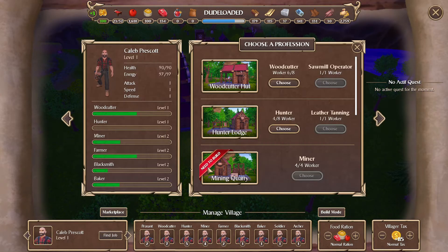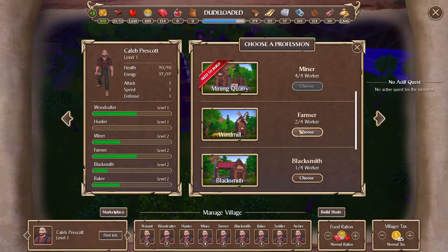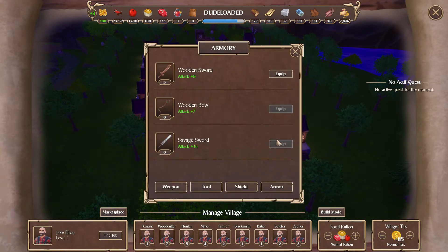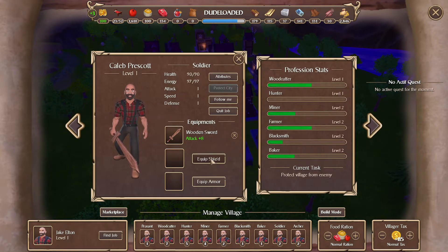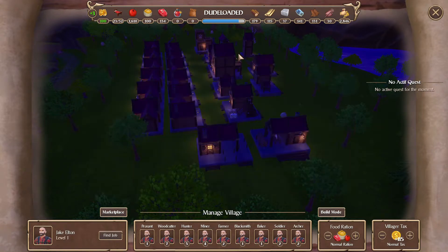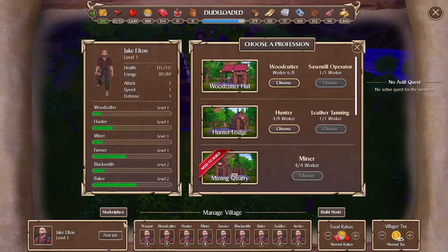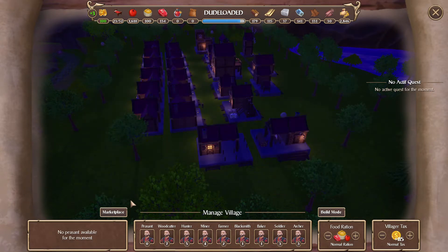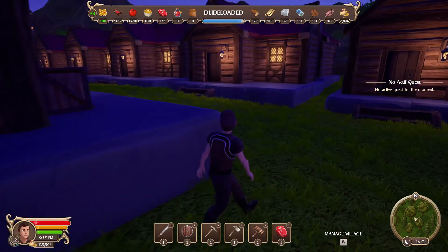Let's see what jobs we have: 2-2-2-2-2. I'm not really worried about you — you can be a soldier for sure, definitely want some more. You're going to have to have little wooden shields at the moment, sorry. Jake Elton again — your skills are nothing to shout about, but you can have a sword as well. So we've got 3 swords to learn now, which is nice.